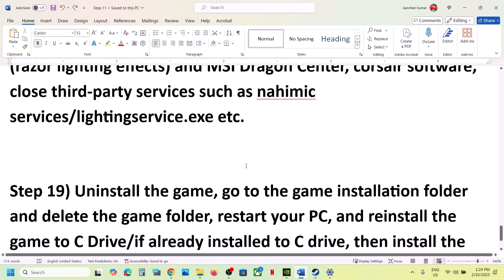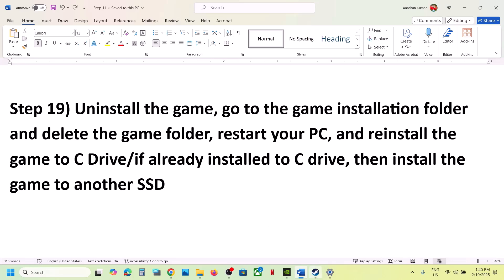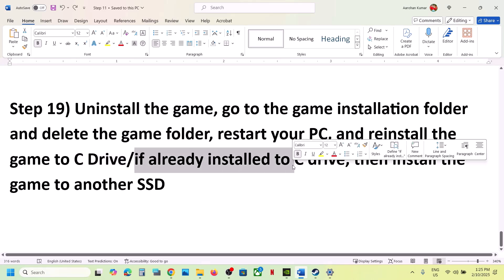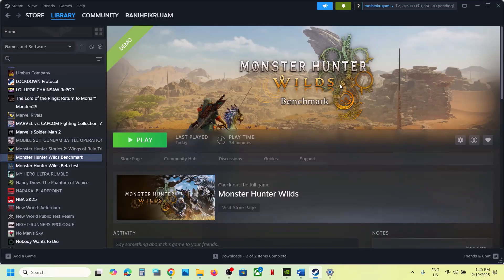If nothing is working, the last step is to uninstall and reinstall the game to a different drive. Right-click the game in Steam, select Manage > Uninstall. After uninstalling, go to the game installation folder and delete the game folder. Restart your computer, then reinstall the game to the C drive. If it's already on C drive, try installing to another SSD. One of the steps in this video should help — thank you and please like and subscribe.